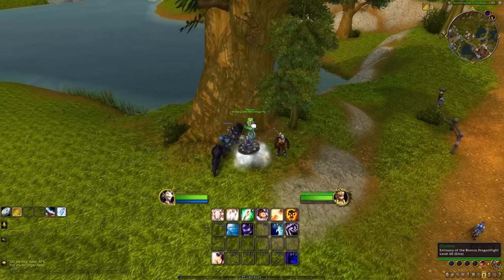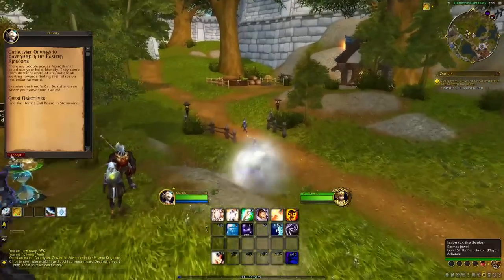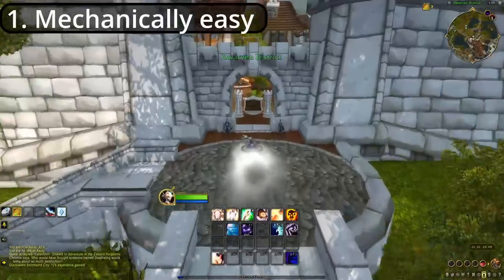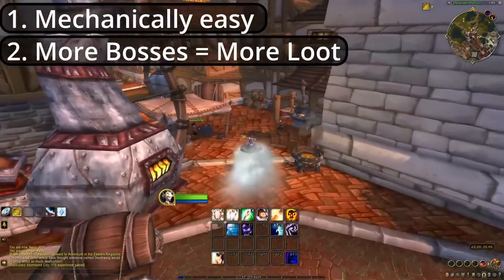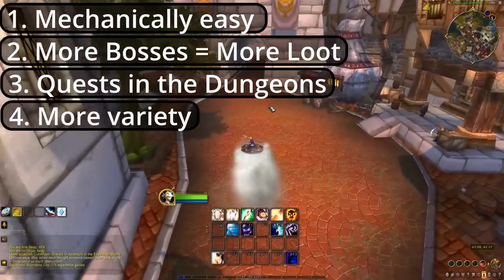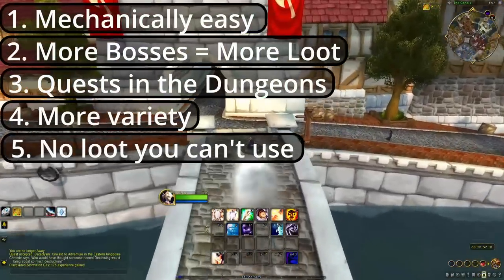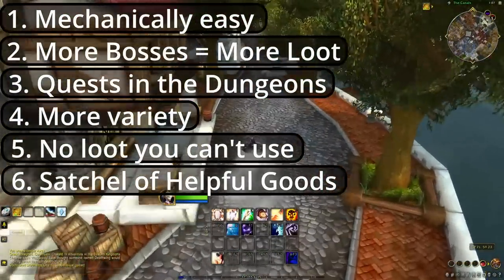You should now be able to select which expansion you want to level through. You're going to want to select Cataclysm, and here's why: you're going to be leveling almost exclusively through random dungeons. By selecting Cataclysm, it gives you access to the classic dungeons. These are good for a number of reasons: they are mechanically very simple, many have a larger number of bosses per dungeon giving you more chances at loot, they all have quests inside them for even more loot, there is a larger pool of classic dungeons so you're less likely to repeat them, they won't give you gear unusable to your class, and most importantly, they award the Satchel of Helpful Goods for completing a random. More on this later.